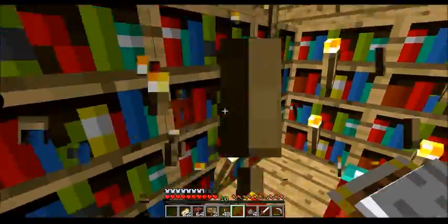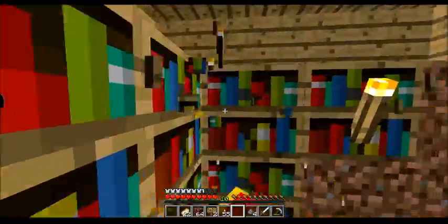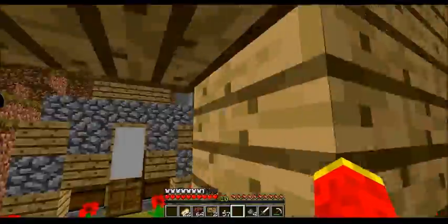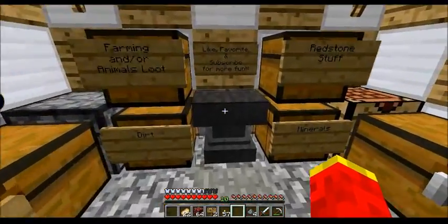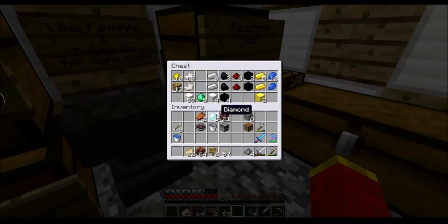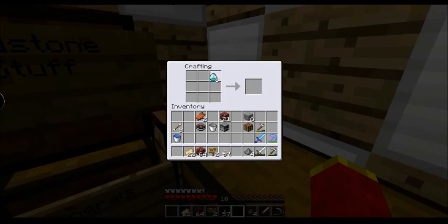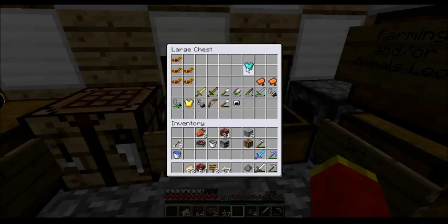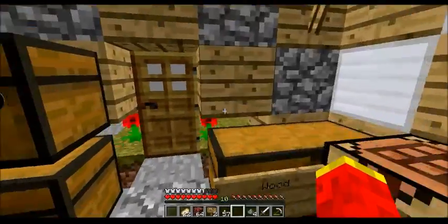Maybe once I get enough diamonds I'll go ahead and make another sword and try enchanting it with full enchantment table power. But until then, I do have 7 diamonds, so I'm gonna go ahead and take all these diamonds and put them into a chestplate. I don't think there's anything else you need diamonds for right now, so I'll put that in here and make this part my armor area.